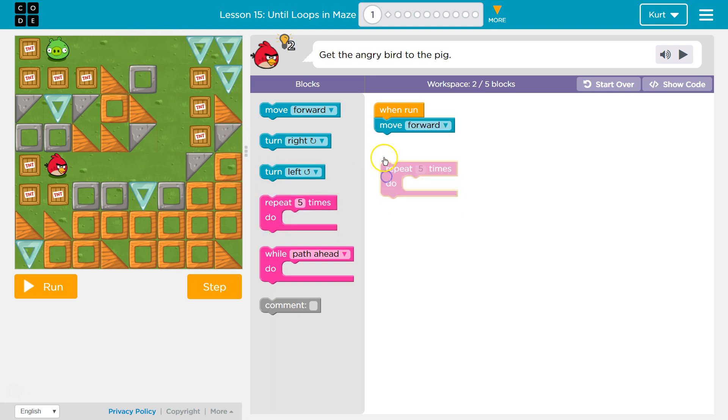So I'm going to grab a repeat — actually, we could just use 'wall path ahead' too. I'm going to grab a 'wall path ahead' and move forward. Let's see how far I get. I know I'm going to need to turn.